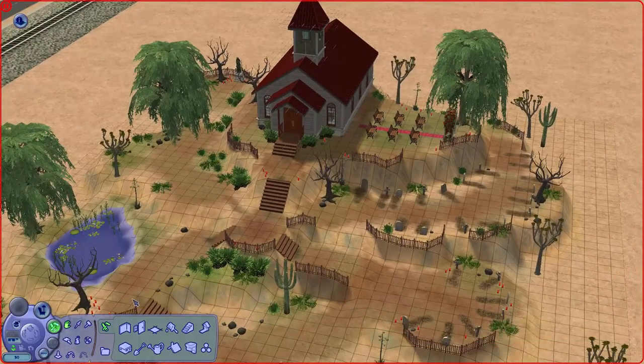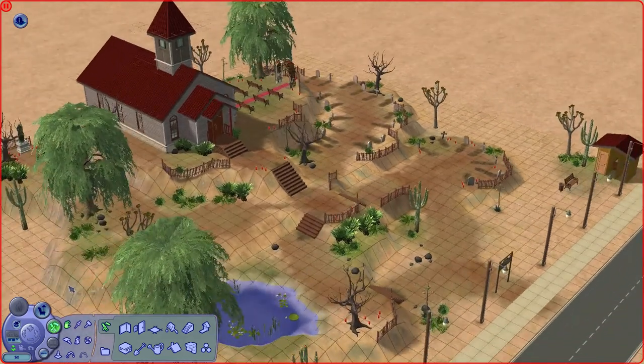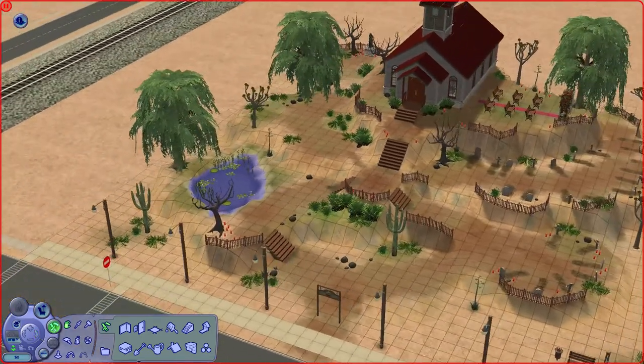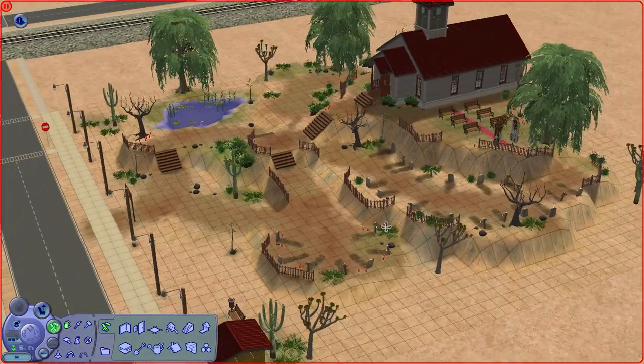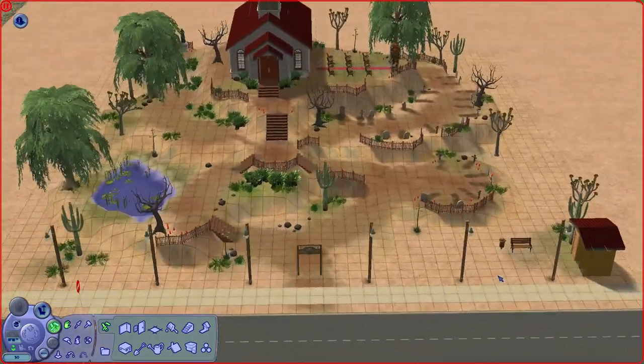Here's the hilltop church all zoomed out. There's enough space for my sims to decorate with their gravestones one day. The sims that are still alive advertise this place for their cult gatherings every Sunday, while weddings can happen any other day of the week. Spirit summonings are a bring-your-own-candle affair.